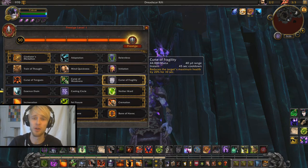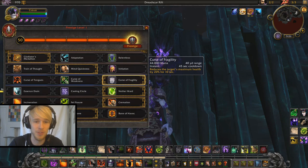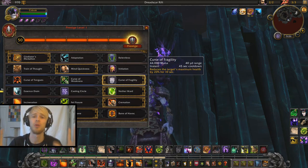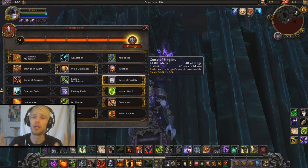Why is this still so fucking good? Well, if you're planning on popping all cooldowns — like we're going to get to in just a little bit — having your target's max health reduced by 20% just makes them so, so vulnerable to all the burst damage. That's just fucking awesome.